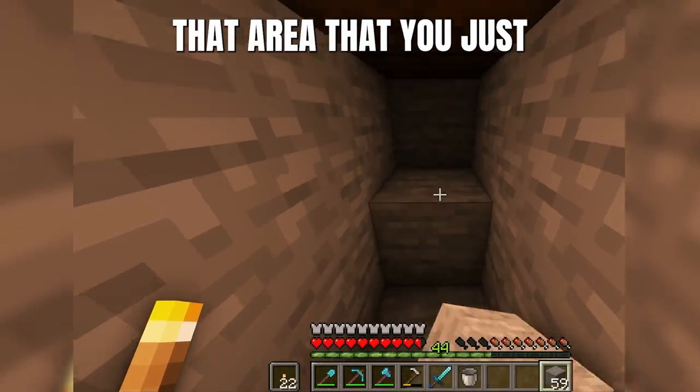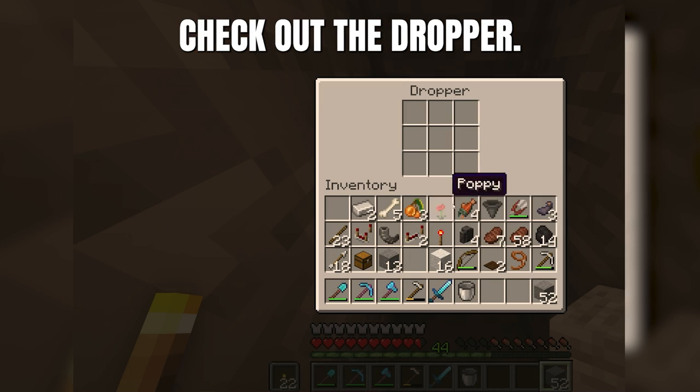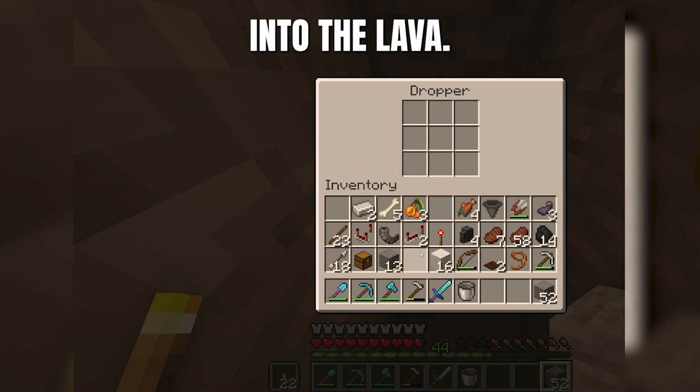Go ahead and fill in that area that you just dug into until you get back to the dropper. Now if you want, check out the dropper — place anything in there and you should be able to see that it is going to be depositing that item into the lava.